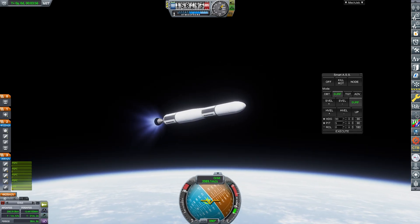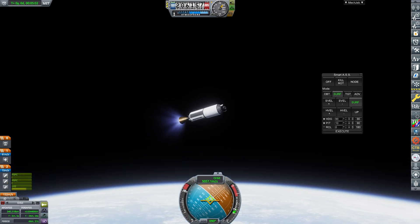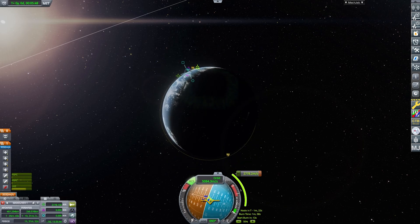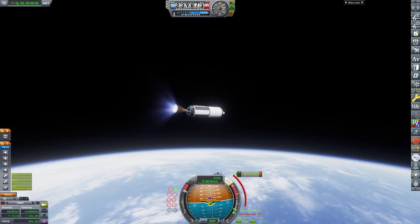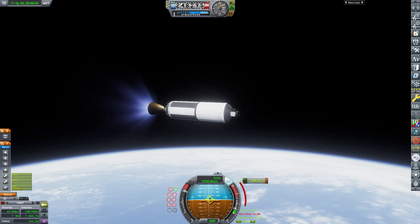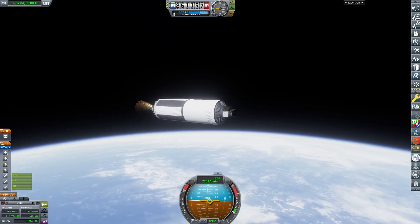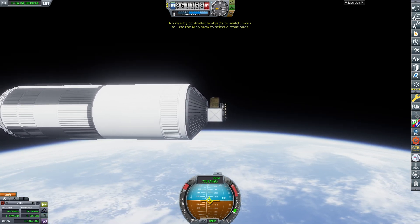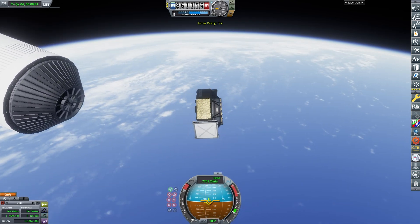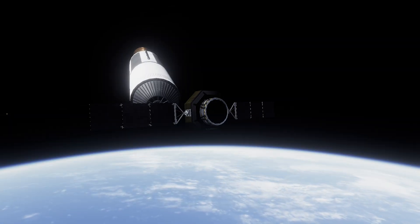The third stage engine has a lower thrust-to-weight ratio so we have to pitch up just a little bit. At an apoapsis of 250 kilometers we cut off the engine, start our spin — which was probably once again not the correct method — and we ignite the engine. I started a little bit too late and was still spinning while igniting, so we almost tumbled out of control, but I managed to keep it under control. This is the final engine burn — our periapsis is raising and raising, and there we go: we have reached a stable orbit! We have deployed our payload.